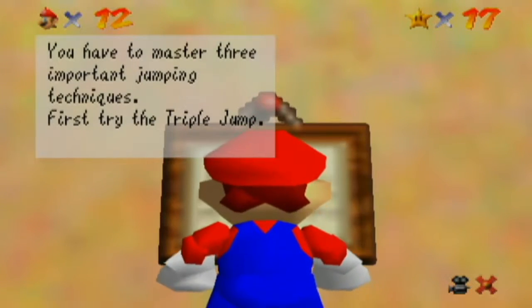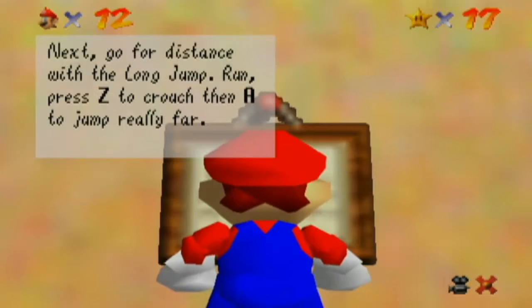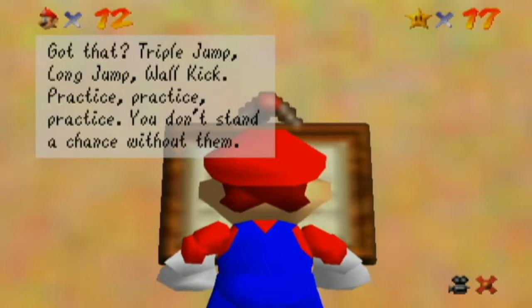You have to mention important jumping techniques. First, try to jump — run fast. Jump three times: one, two, three. If you time your jumps right, you'll hop, skip and then jump really high. Next, go for distance with a long jump run — press Z to crouch, A to jump really far. Do the wall kick: press A to jump at the wall and then jump again when you hit the wall. Triple jump, long jump, wall kick — practice, practice, practice. You don't stand a chance without them.